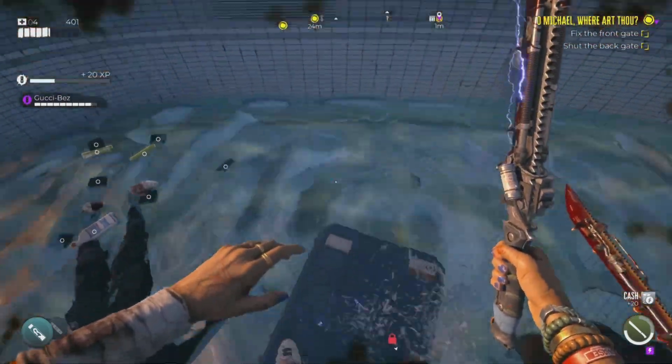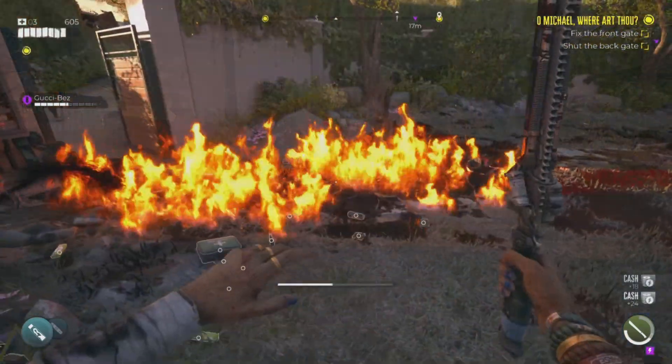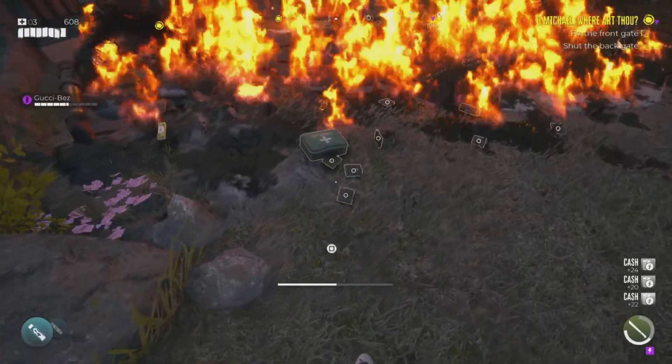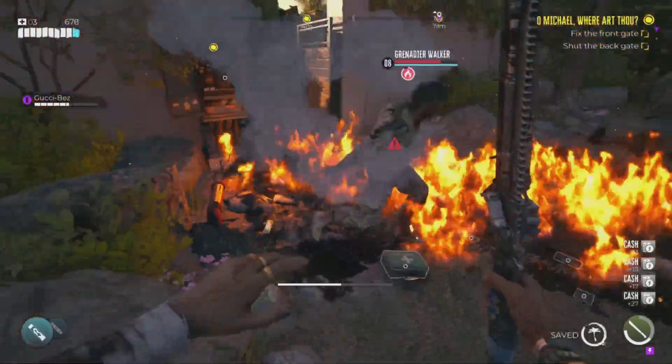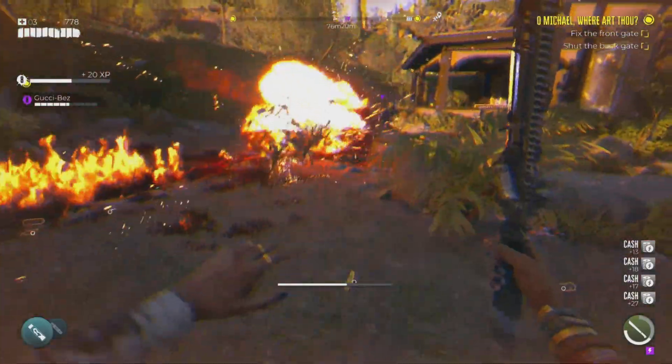If you get tired of using the pool to kill the zombies, then you can make your way over to the fire instead. You will need to be paying a bit more attention using this method, but I find this better since you are closer to where they spawned in, and it's much easier to pick up their loot.